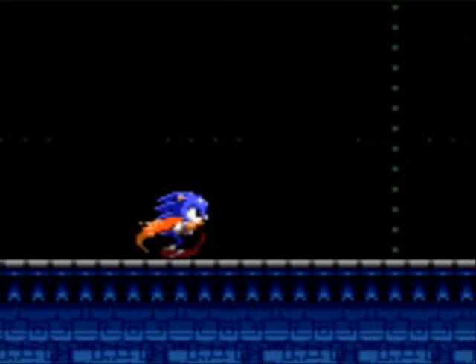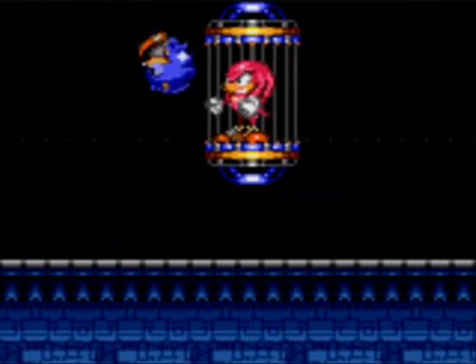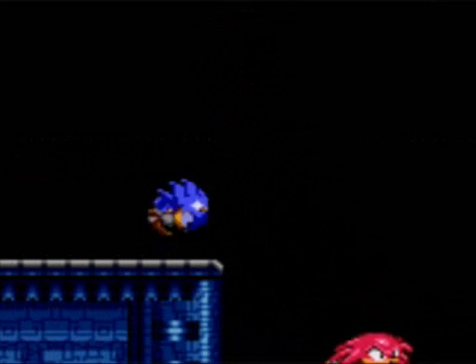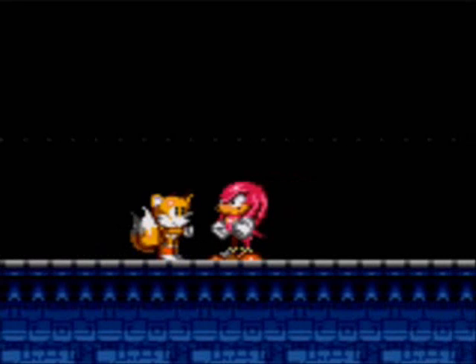But we beat Dr. Eggman, folks! We got the last Chaos Emerald! We saved the day yet again! And look — he actually locked up Knuckles after his last failure. Are we friends now, Knuckles? And if you're Tails, literally the ending does not change, the credits don't change, you still fight Eggman, and you still handshake with Knuckles at the end. So that's all that changes with Tails.